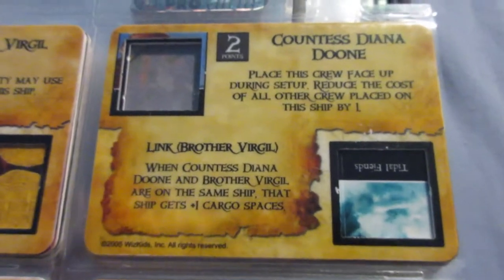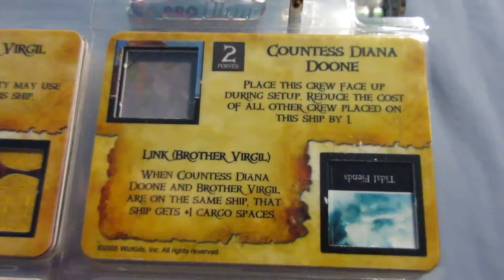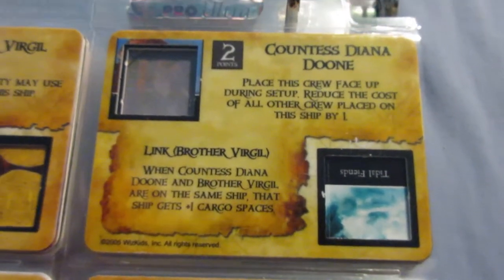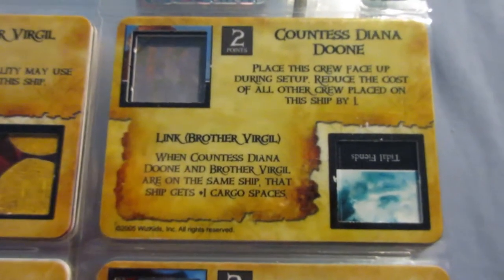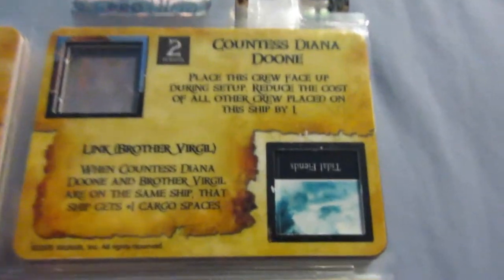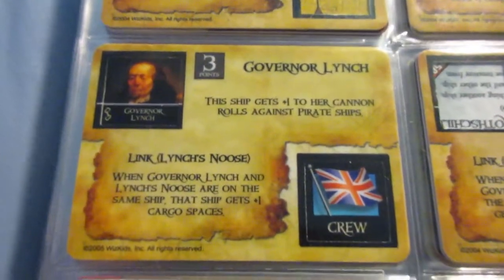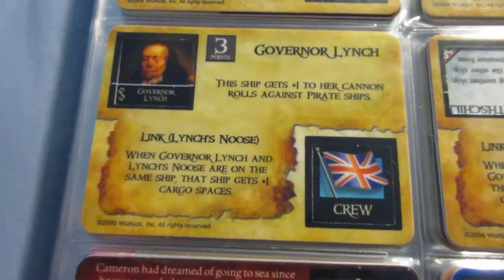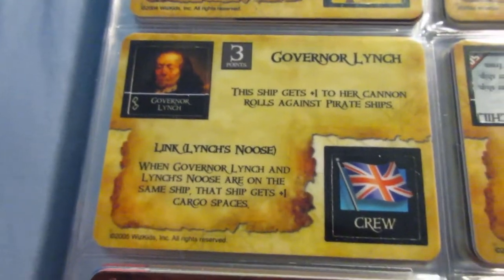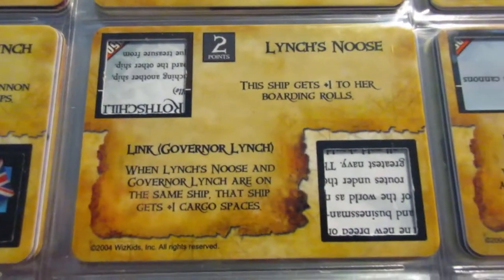Dune — I don't really need to use this ability often; it's very situational, but a lifesaver if you do need it. Title Fiends is totally useless — I haven't even punched it out, which really says how bad it is. Governor Lynch has plus one against pirates for one more point — I would just pay one more point to get a World Hater instead, so there's really no reason to use him.